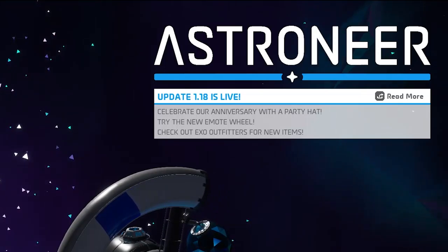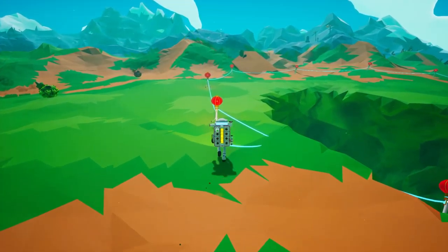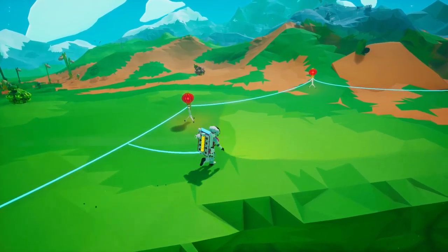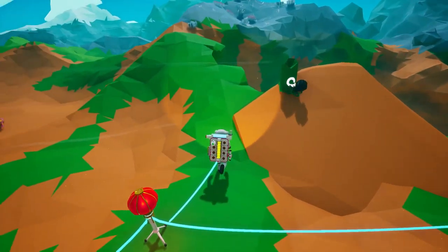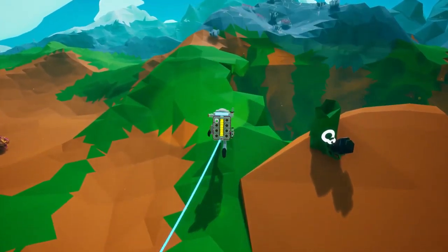Hello everybody, welcome back! We are playing some Astroneer. I feel like we're finding a lot of research items up in the mountains and now we don't have... have you explored the mountains? I'm doing that right now. Whoa, there's a glowy thing in the hill, in the mountain! What is that glowy thing?